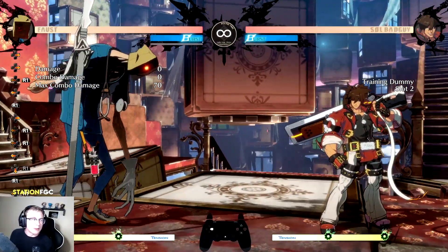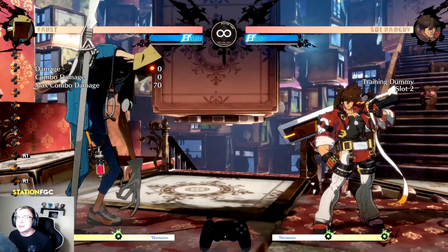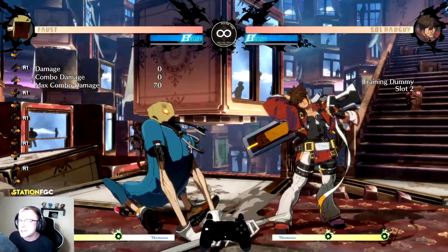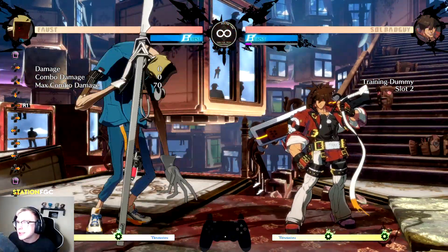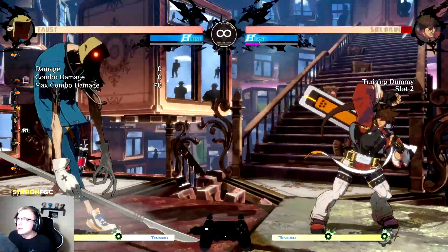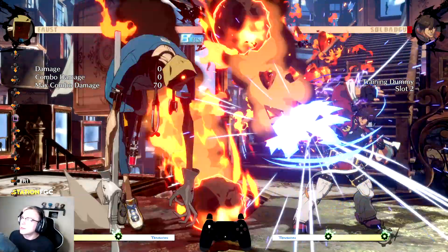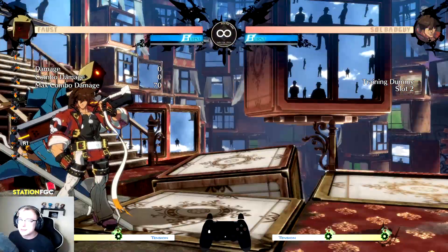Next item is probably Faust players' favorite to get — the meteor. This move only affects the opponent; there's really no downside to getting this item if you're a Faust player. All it does is he throws the meteor in the air and a bunch of fireballs come down on the opponent, which allows Faust to run in and get his pressure going. It clouds the screen a bit so he can go for some cheesy mix-ups.